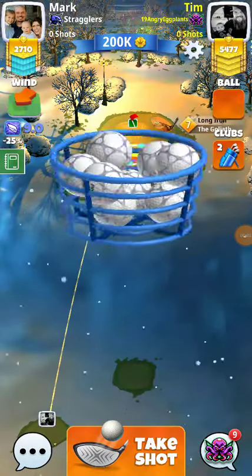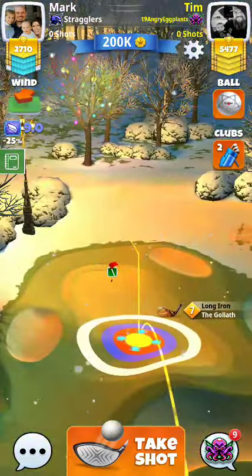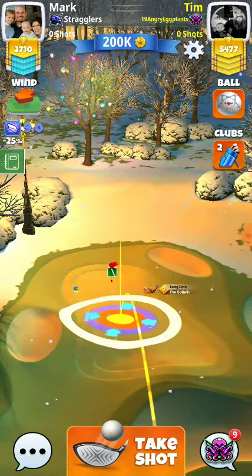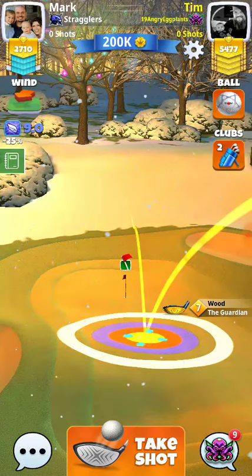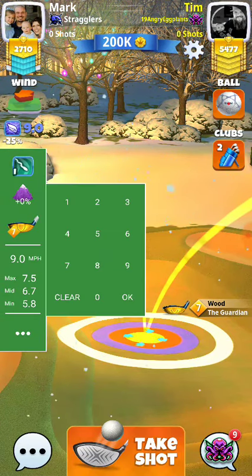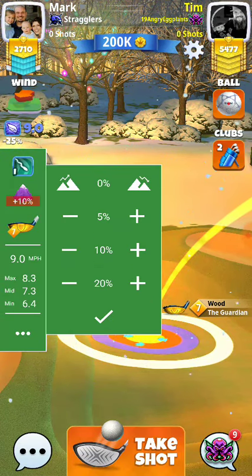Alright guys, we've got hole 1 here in Expert. We're actually just going to be messing around on this account. I kind of actually want to see if the Guardian works here, so let's try the Guardian.